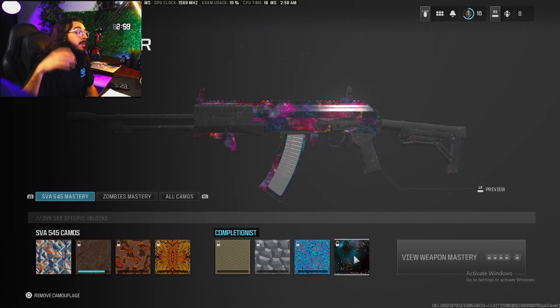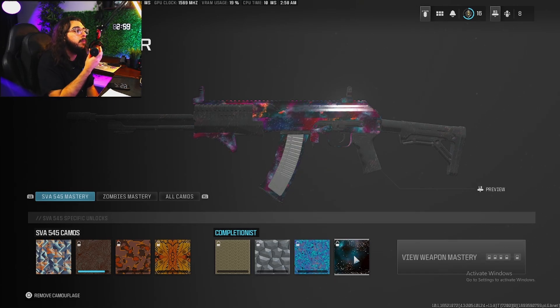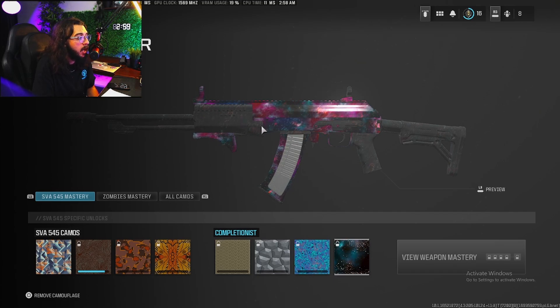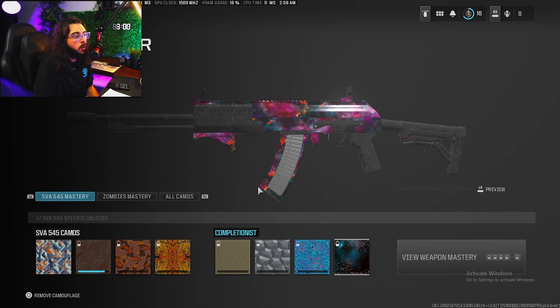Then you unlock your famous gun camo. You have to do all the other guns and then you unlock the Interstellar. I really like the name — it sounds so beautiful. The only problem I've had, and I've been saying this for a long time, is I don't understand why they can't just cover the whole gun. It's just so dark. Just make the whole gun that color — like, look at this, this is nice, this is full. I just wish it was like the whole gun.